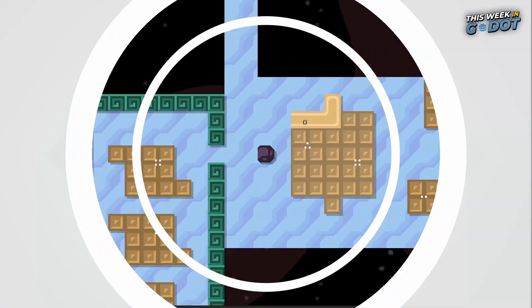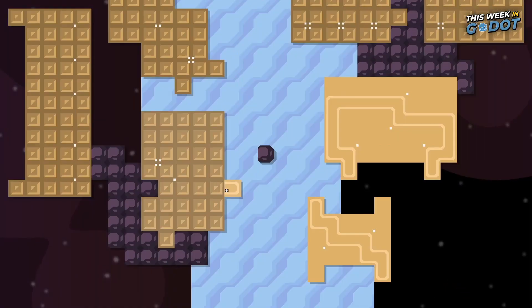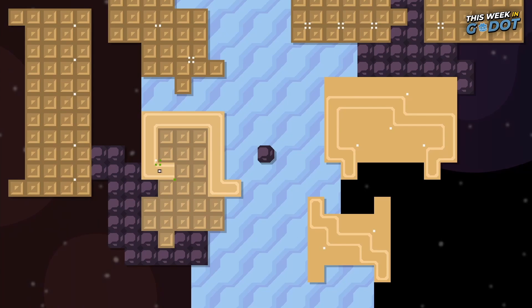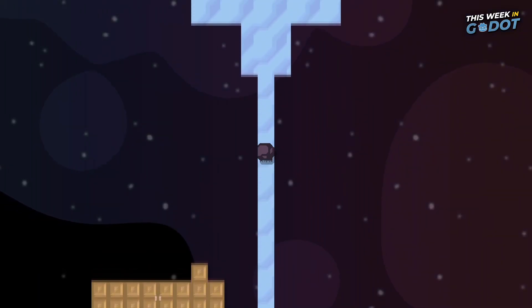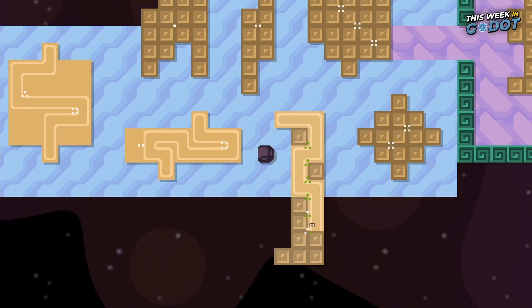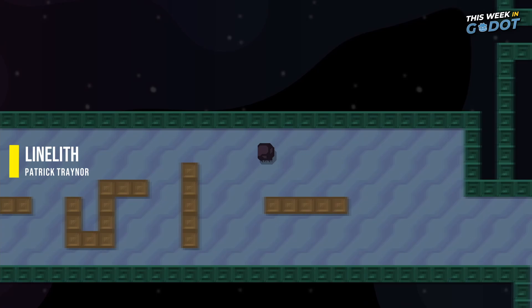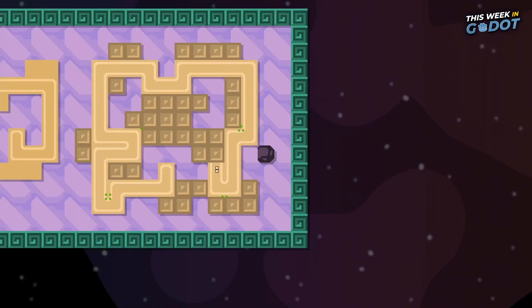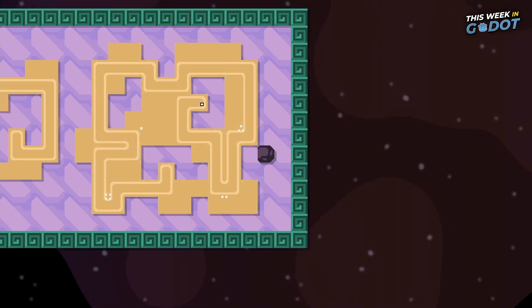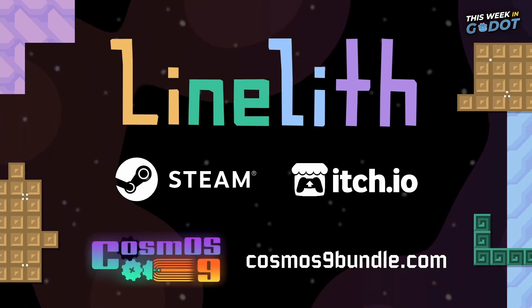Number one. Solve puzzles embedded in rocks and crystals as you explore a colorful, serene alien asteroid. Discover a few clever twists as you progress in this short and sweet puzzle experience. Linelith is a line drawing puzzle game made in Gado featuring over 70 puzzles. The line drawing mechanic is pretty versatile and features a few clever twists that might leave you scratching your head. You can buy Linelith on Steam right now.